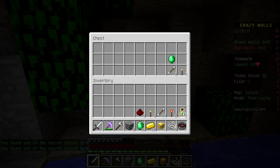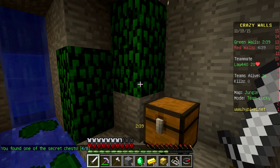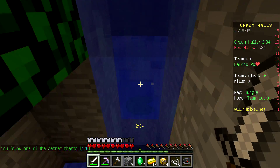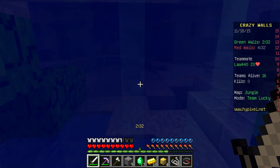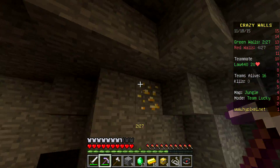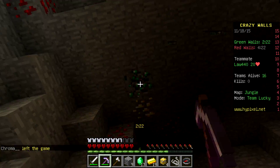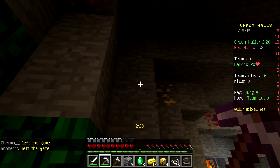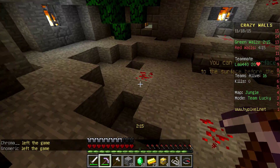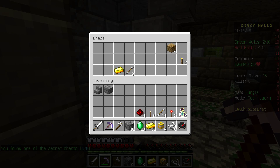Cool stuff is that gold. Ooh, secret chest. I still think this auto-smelts for you so you don't have to smelt it. So there you go, another chest. I don't know how to get out here — oh, there's a water thing here, let's go on that. It's about to collect a bunch of resources. I'll get redstone later. I mean, we might need it, but I'm not too sure about that.